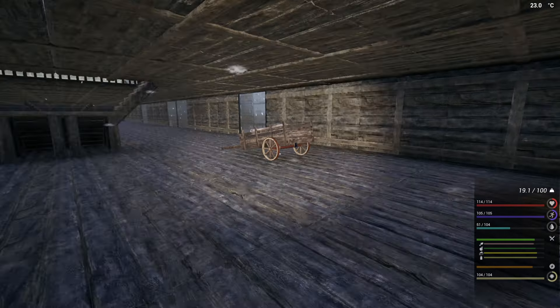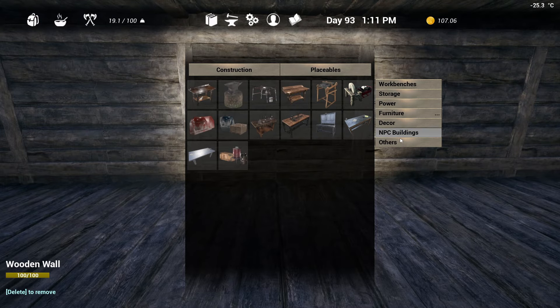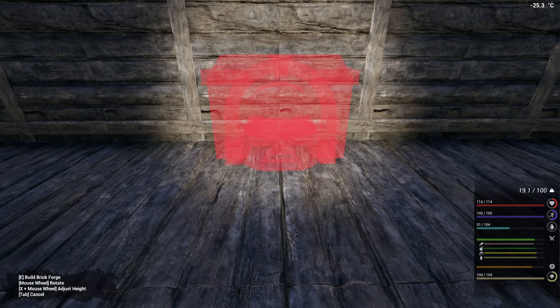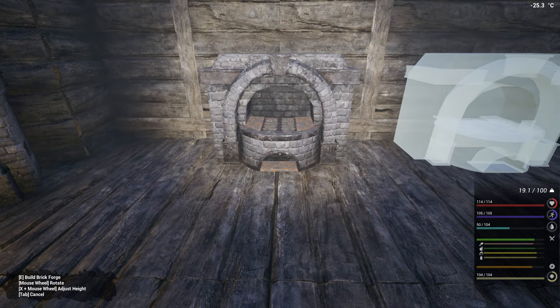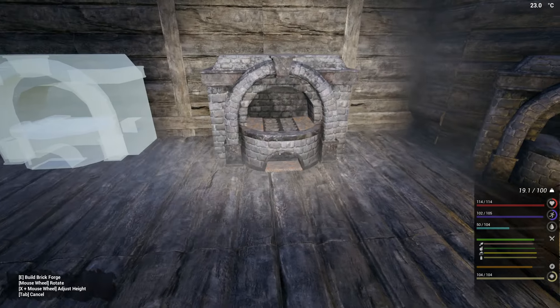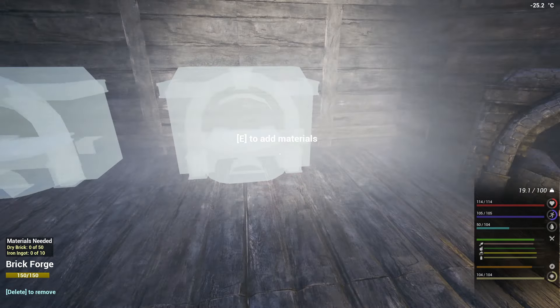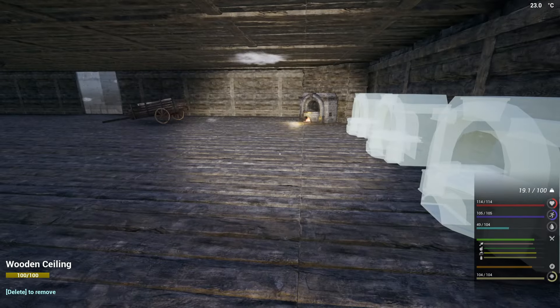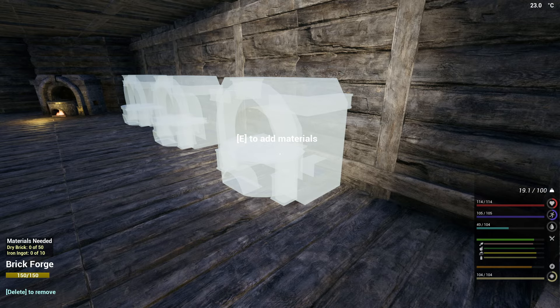We don't have a roof up there, so this is why it's having a little bit of an issue. Okay, we're going to put you straight — so one there, I'm going to put one there. Can we stay warm? Yeah, there we go, we're trying. So that works. We've got 10, 20, 30 iron that we're going to need for that, plus 150 bricks.